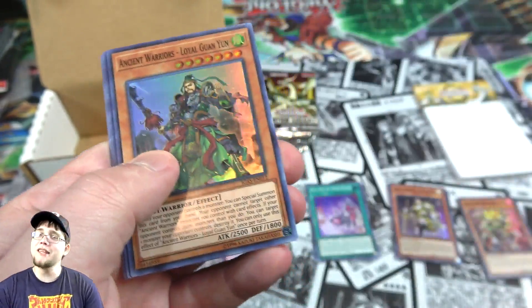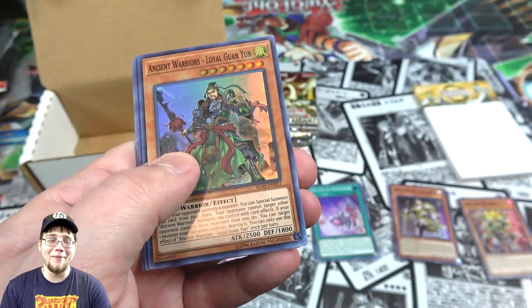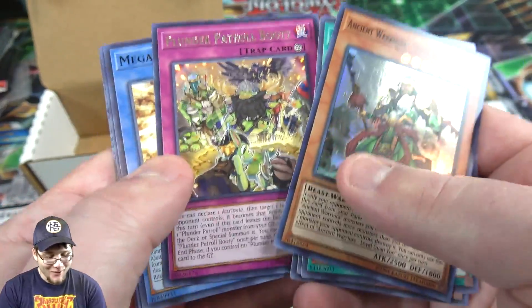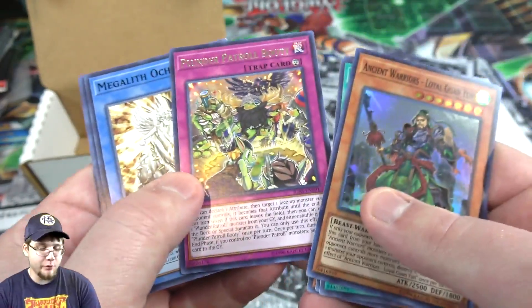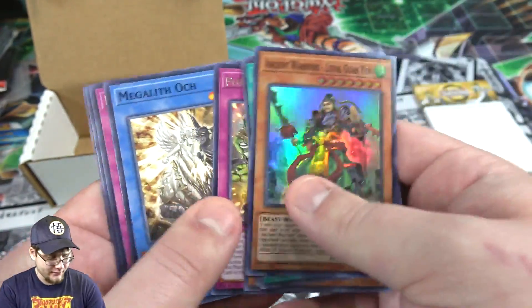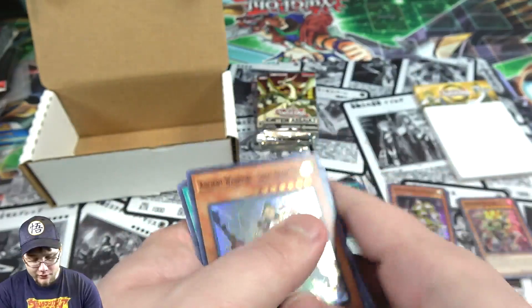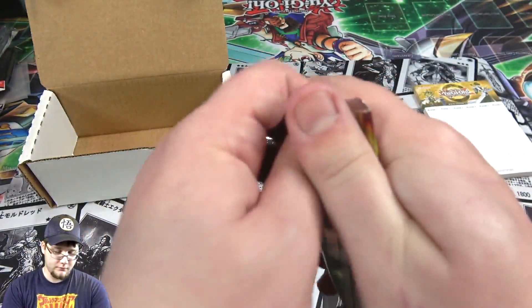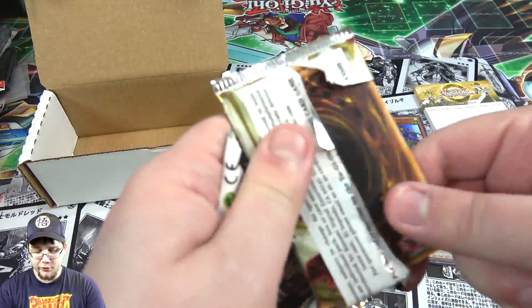Got another one of Guan Yu — I always get this one too. It's either that or the Ritual Monster, the Aerotron or whatever, those two. Planet Patrol Booty — you gotta say the name of that card, that's just the law right now. We're not just skipping that card. Come on, let's get some more Planet Patrol cards!